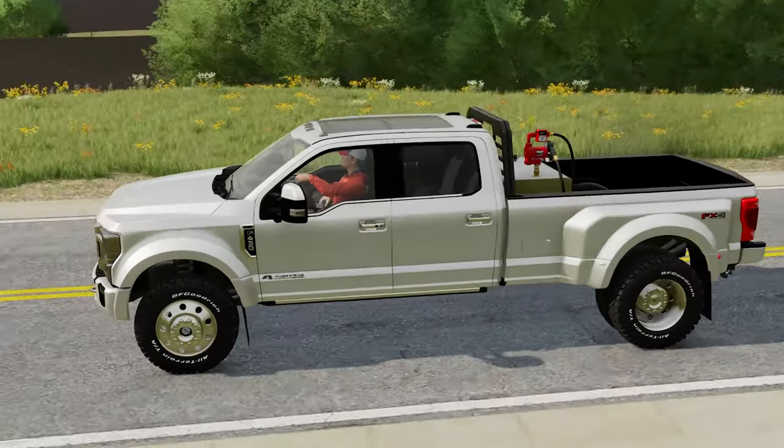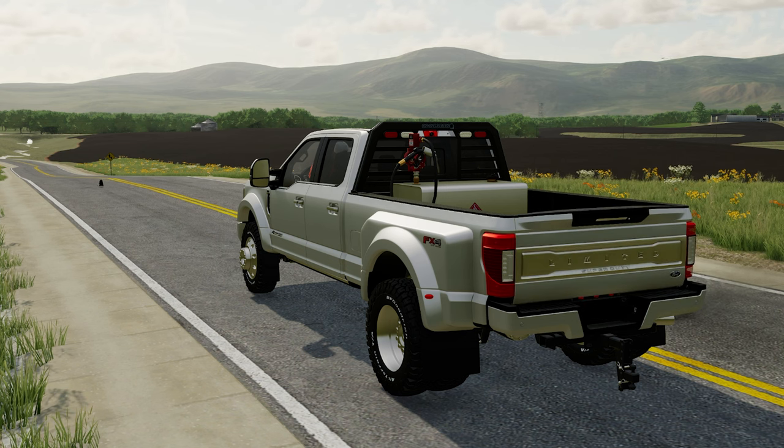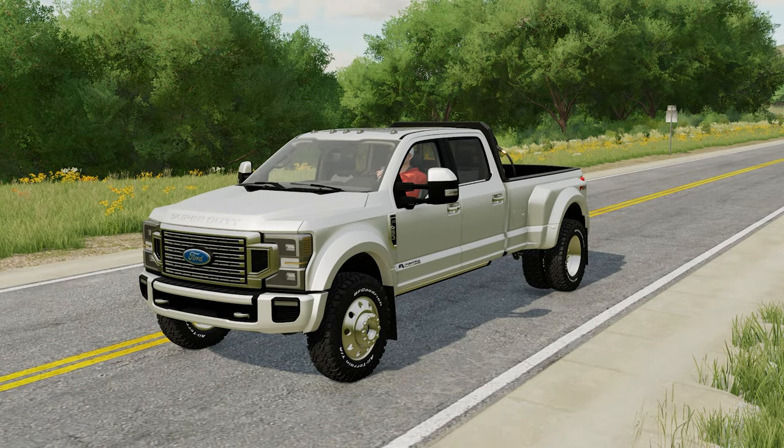There are a few subtle animations on here too. Pressing X opens the tailgate. Pressing and holding the right mouse button and moving up and down adjusts the mirrors. Holding the left mouse button lets you move the hitch up and down, so you can adjust it depending on what trailer you're towing. All in all a superb mod — I absolutely love it. If you'd like it, I'll put a link in the description to Northwest Mods and Edits' Facebook page.